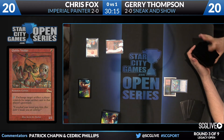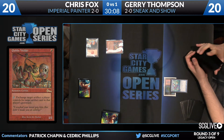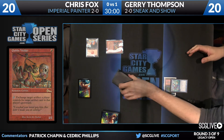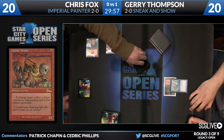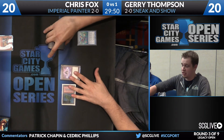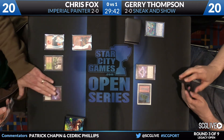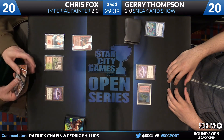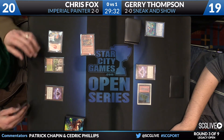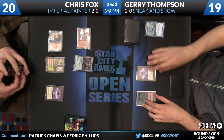I feel like Goblin Welder doesn't see enough play — this card was super good back in the day. It just doesn't see a ton of play anymore in the current Legacy format. There's a lot more graveyard hate than there used to be. The most common graveyard hate, Deathrite Shaman, doesn't actually stop it all the time — it can interact with artifact creatures but Goblin Welder was always at his best in formats involving Tinker. I mean, Welding was a thing back in the day. That card was so powerful then — it just hasn't really been as powerful since. Here's the Sensei's Divining Top after the attack with the one-one Goblin from Fox. Thompson goes down to 19.